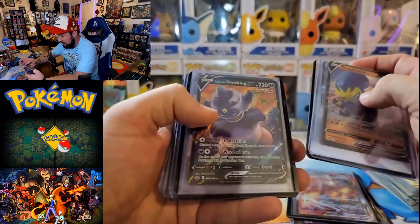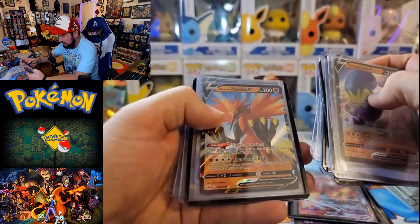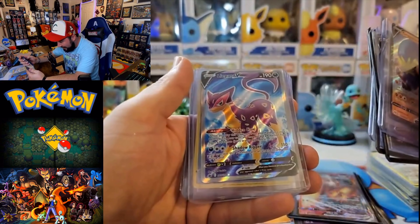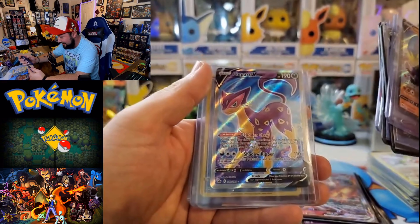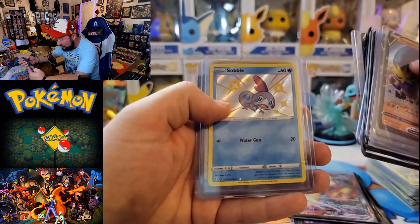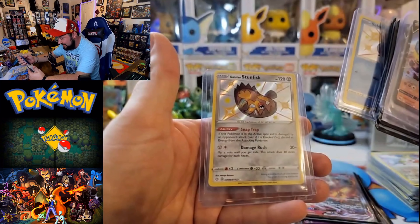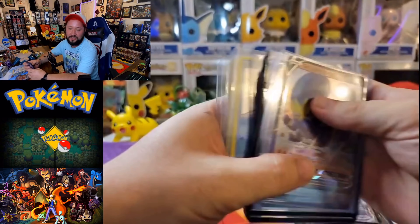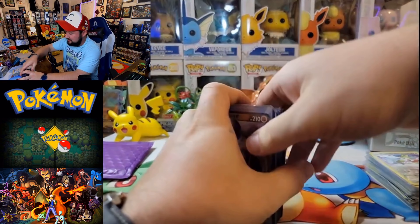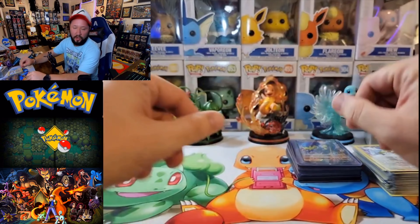Grapploct, Galarian Articuno. Galarian Slowking V, very cool. Alcremie, Morpeko. Got a Galarian Zapdos V, very nice. A little Full Art Lycanroc — that's awesome. Thank you so much, Carla. Little shiny Sobble — that is amazing. And a shiny Galarian Stunfisk too — that was awesome. Carla, you went above and beyond. I did not expect to see this much in this actual pack when you hit me up. So thank you so much for that. This is just absolutely overwhelming.